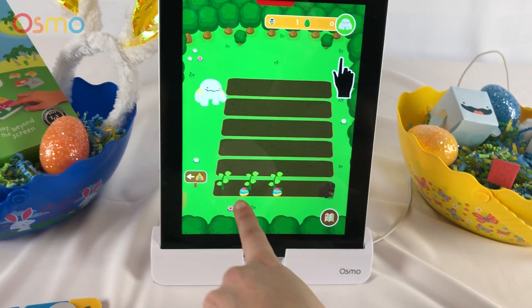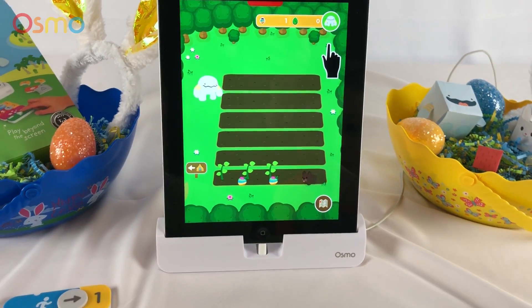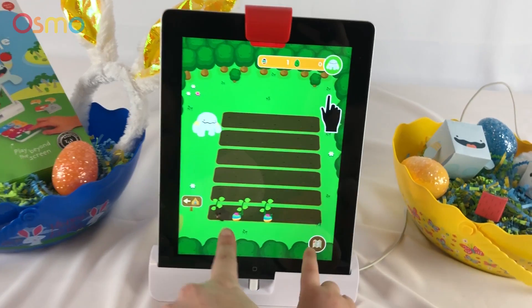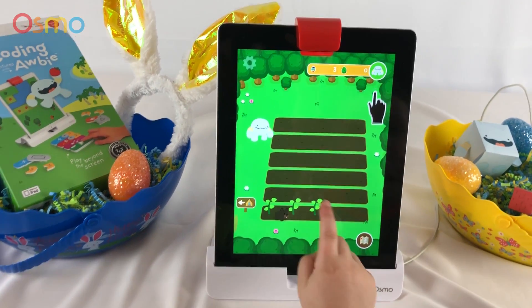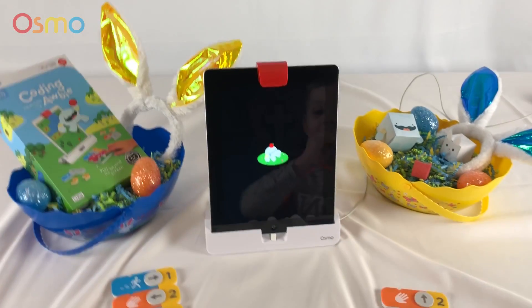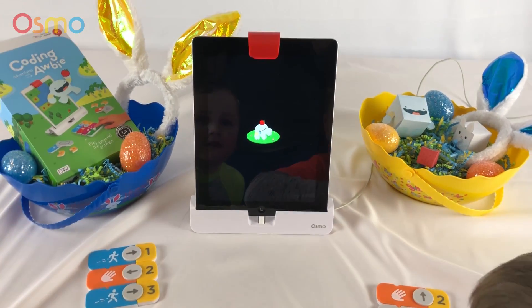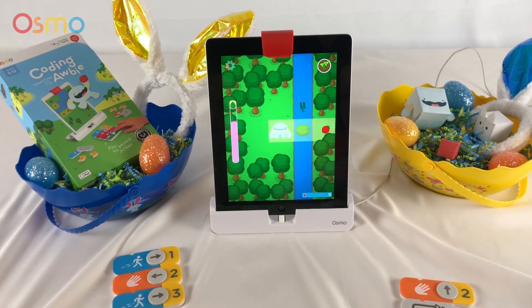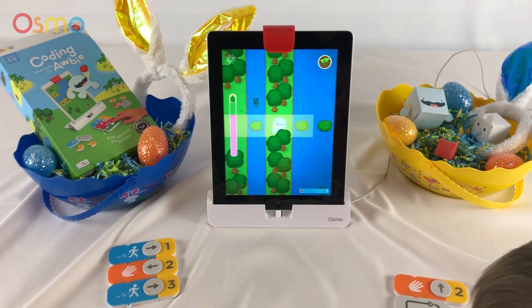Oh, look. Can you pick up the strawberries? They look like colorful strawberries. Can you pick those up? LJ, you want to tap those colorful strawberries? Tap them. You want to tap them? Tap them. There. Good job. Oh yeah. Good job. It says push them. Oh, he's so full. Okay. I'm going to try to do it for you. Awesome job.